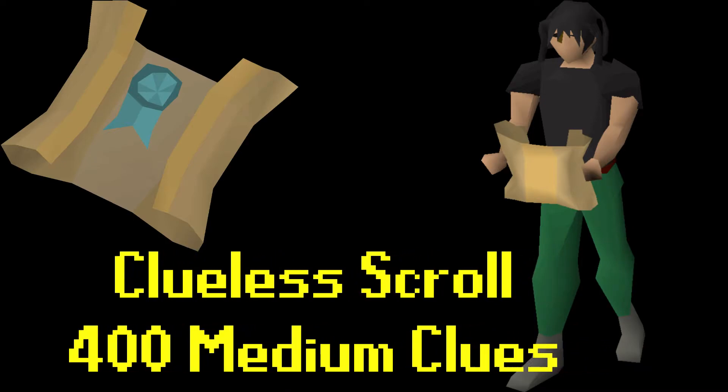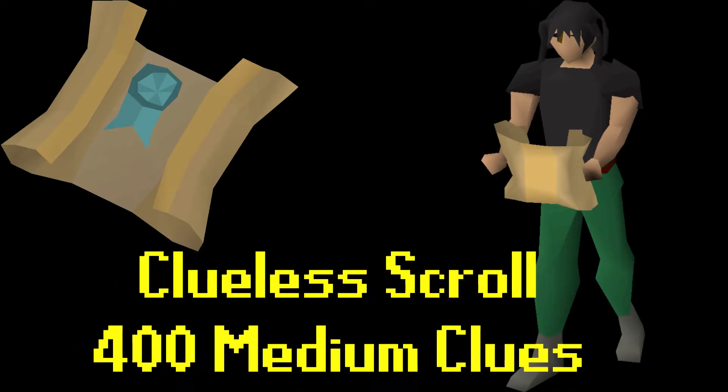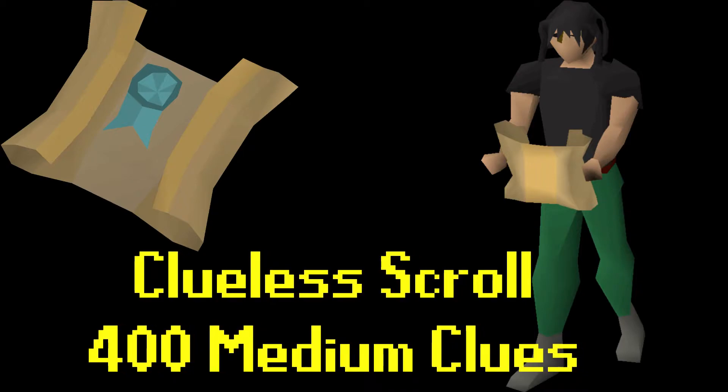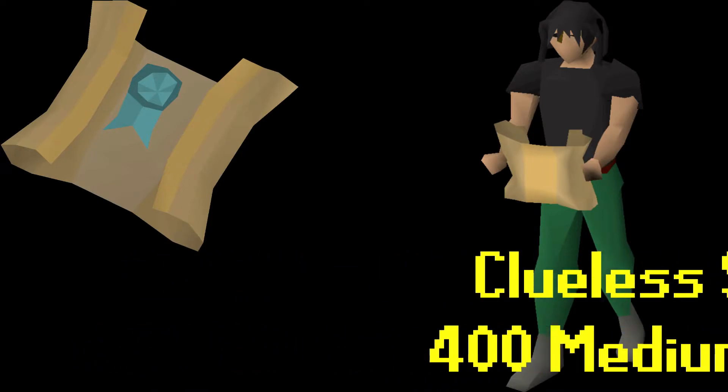Medium clues: for completing 400 medium clues you unlock the Clueless Scroll, which is basically just a clue scroll cosmetic item you can hold in your hand. At the moment we only have 32 more medium clues to go to unlock that one. Medium clues are probably most people's favourite - ranger boots live there after all - so I'm looking forward to finishing off those 32.